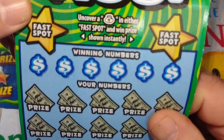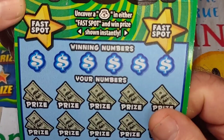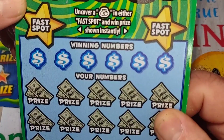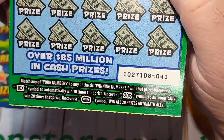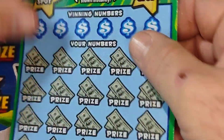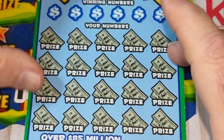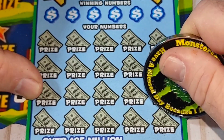All right, let's win you some more money right here on this ticket. I'm loving this ticket. It says uncover a money bag in either fast spot and win the prize. And down here it's a match numbers game — you got a ten and a twenty times multiplier. If you get the win symbol, you win all twenty prizes. It's called fifty or a hundred, so I guess that's the top prize.